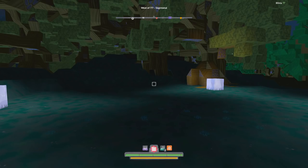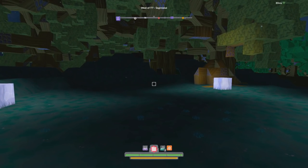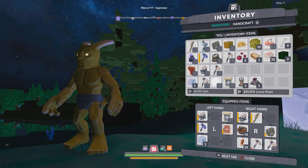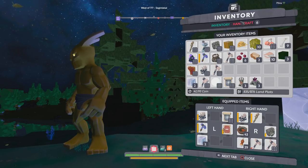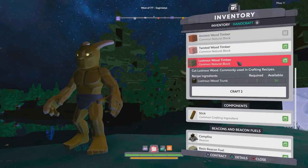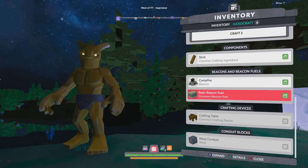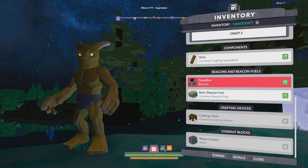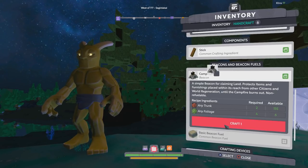Starting off, beacons protect your stuff from not only world regeneration but from other players taking your stuff or destroying your build, so they're very integral to the game. The first step is to craft a campfire. Open your inventory using square, then head over to hand crafting. You can use the joystick or the bumpers to switch between tabs. Use the right joystick or d-pad to scroll through recipes. Right here is the campfire — all you need is two trunks and some foliage, so go ahead and craft that.